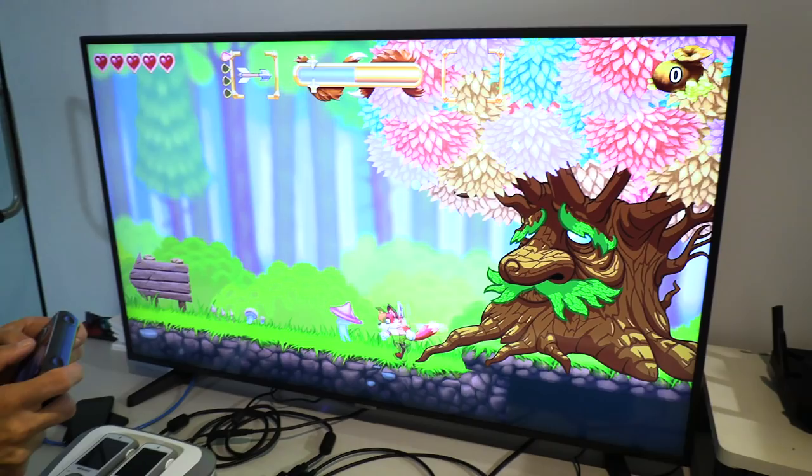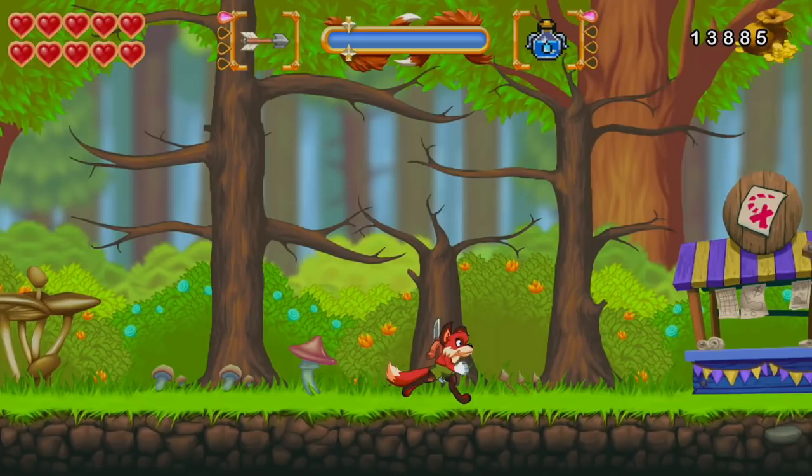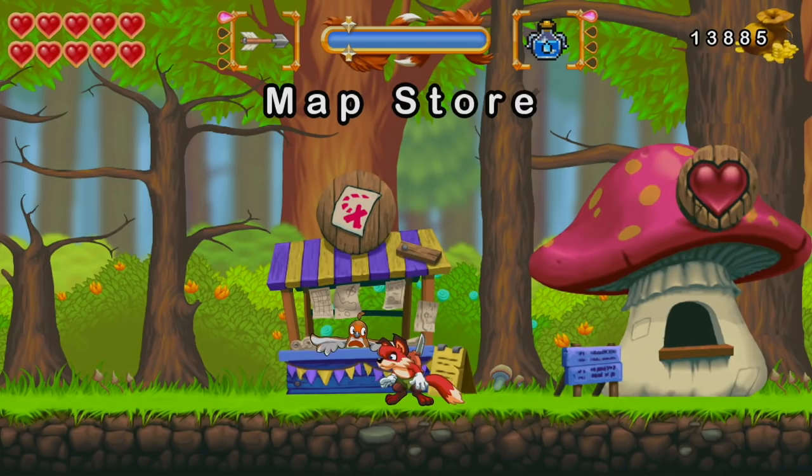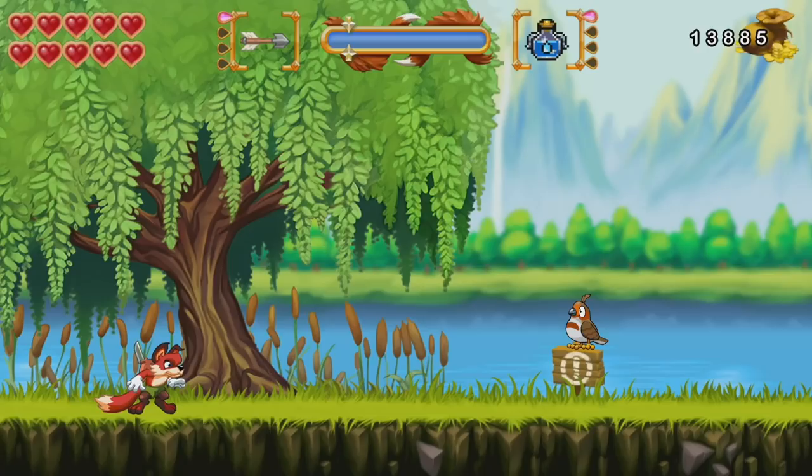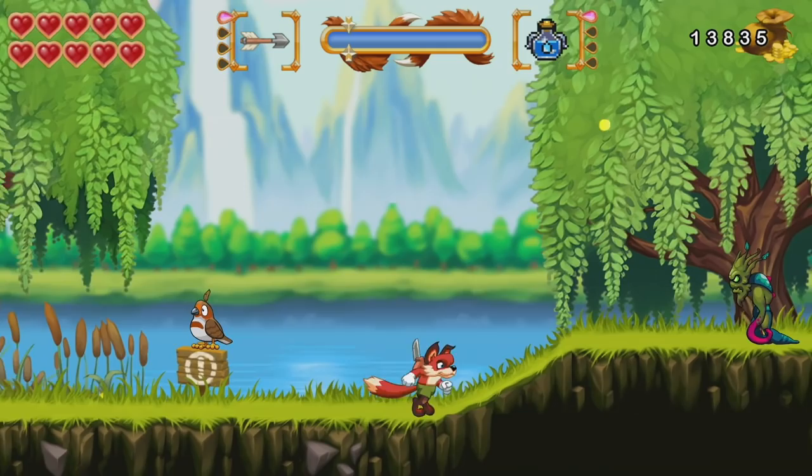Okay, here we go, I'm going to do a little run through of Finnegan Fox. This is the tree of life right here — this is kind of the home section. You've got the stores. This is new: you can buy maps, and you can also buy hearts. The maps will show you where all the secret magic walnuts are. You can buy more hearts for more life and more weapon stuff. Pay no attention to any of the text things right now — those are all just placeholder.